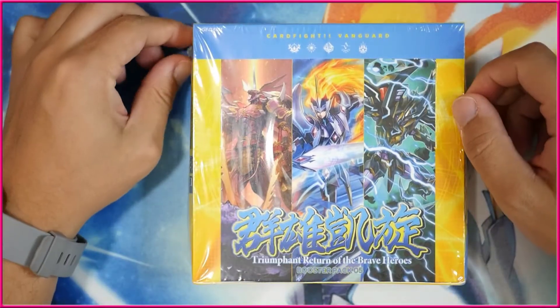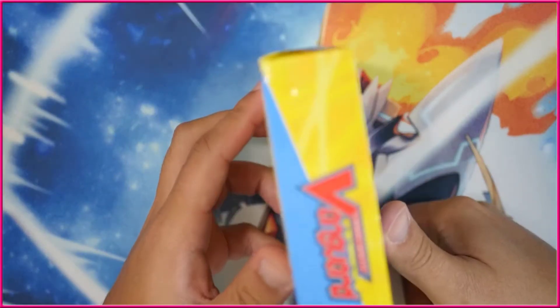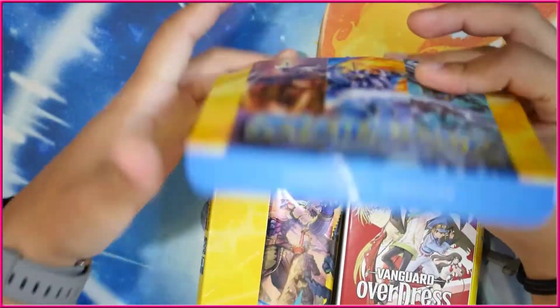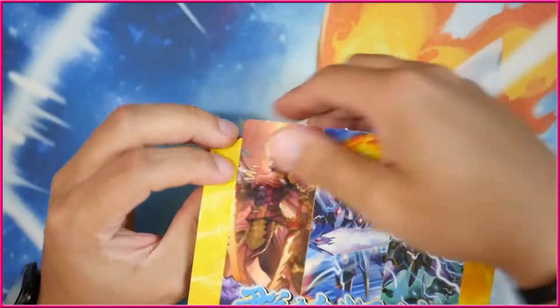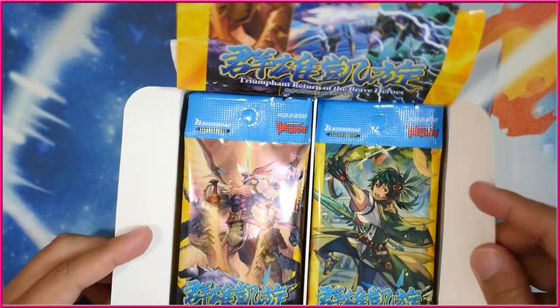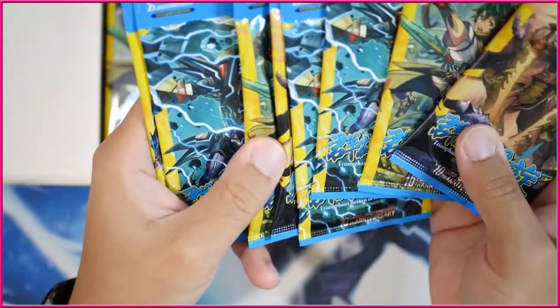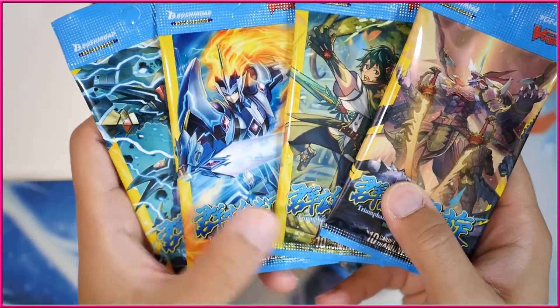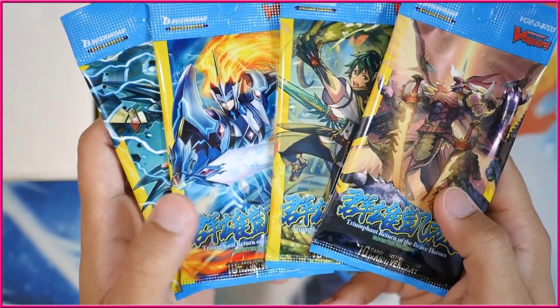Let's just go ahead and dive right into this. This specific box came in the mail, so it got a little warped and whatnot. So hopefully that just means we get good pulls — because just the power of the pulls were just too much. As usual, watch Overdress Anime. And as you might have noticed, we have actually different pack designs for this set. We have Aurora, we have Jurassic Overlord The End, Majesty Lord Blaster, and Phantom Blaster Dragon, which is pretty cool.